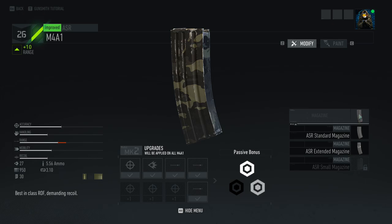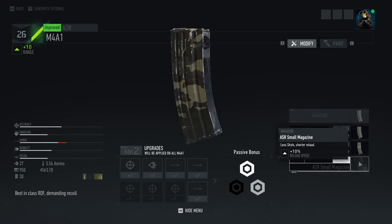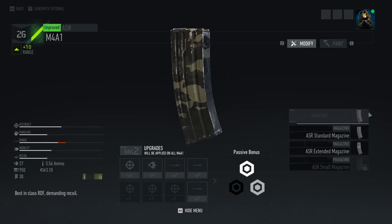Let's go through all the different options across the various weapons. Magazine is kind of self-explanatory — you've got your standard, extended, and small magazine. Here's the thing about parts and attachments in this game: they have clearly defined stat bonuses that are specific. Unlike Wildlands, where you basically had to guess what different things did — for instance, compensators would give you an arbitrary accuracy boost.